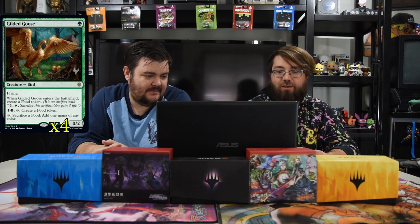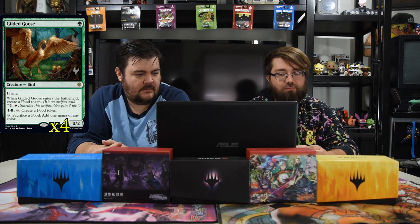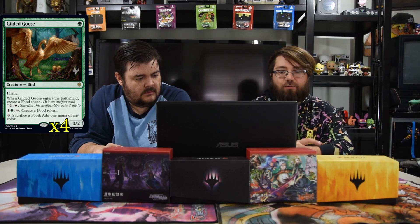The first card is Gilded Goose. You're playing green and Llanowar Elves is gone, so this is a flying bird. When Gilded Goose enters the battlefield you get a food token. You can tap it for a food token or sacrifice a food token to add any mana of any color, which will probably just be green to ramp up to your big creatures. It also has a tap ability to create a food token for extra mana later.